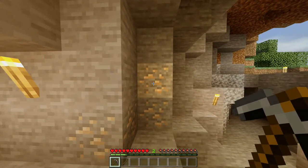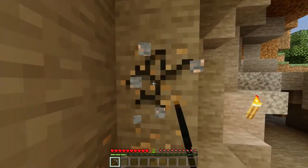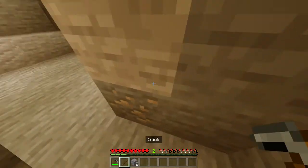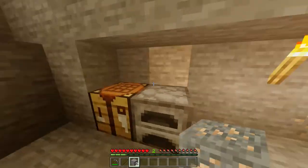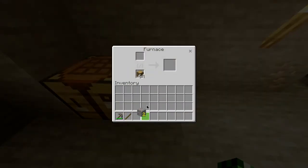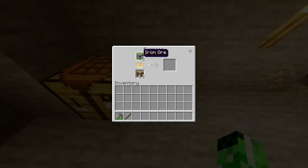Once you've found some iron, you want to take your stone pickaxe — it has to be a stone pickaxe, it won't mine with a wooden one — and you want to get two pieces of iron ore. You then want to head over to your furnace and put that iron ore in the top slot. You can put any sort of fuel in here; I've just put some logs. Then wait for it to smelt into iron ingots.